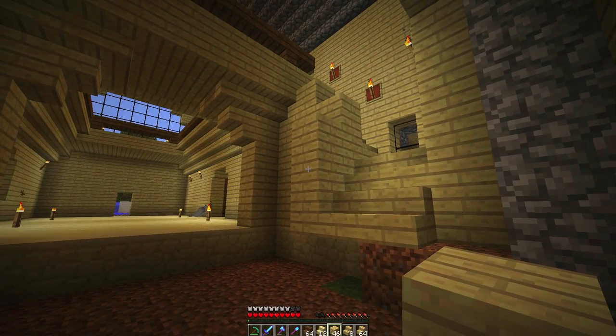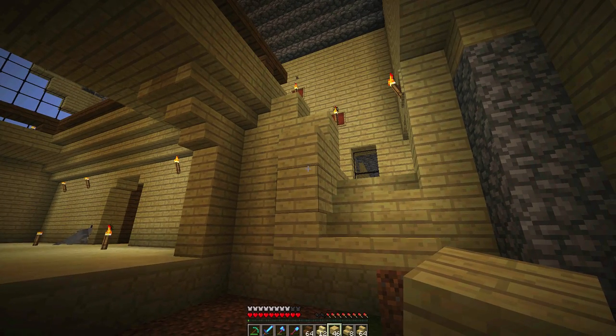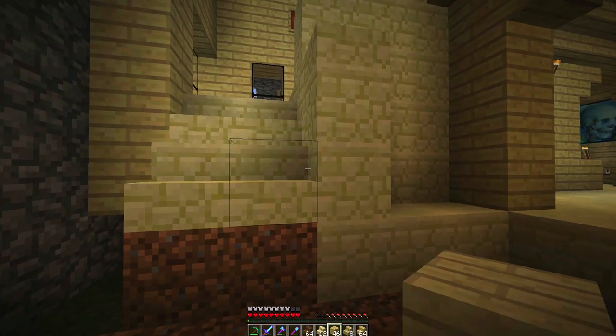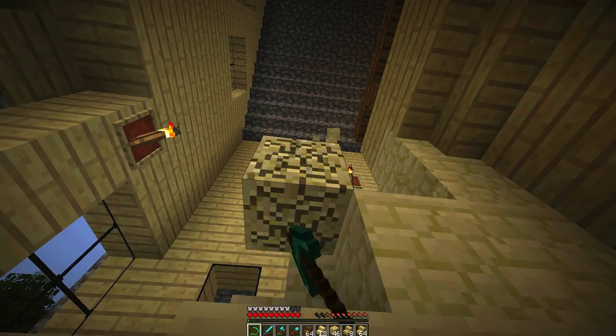First things first: staircases. Here are two staircase designs that we're going to look at. The first one I built here is just a wood one to kind of carry on with the same theme that's throughout the house. But I feel like it could be better. So we're going to try something over here that's a little bit different.